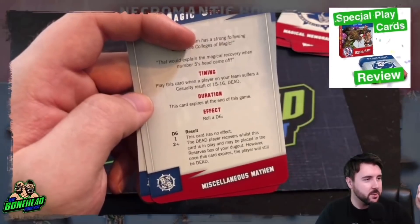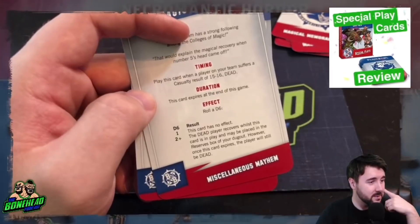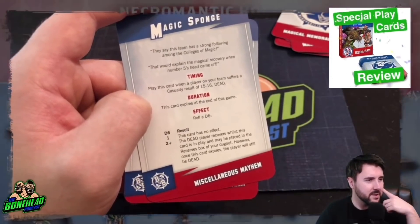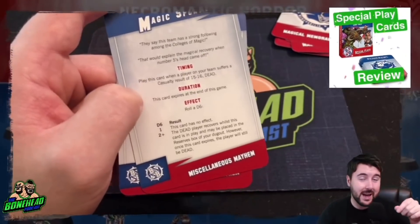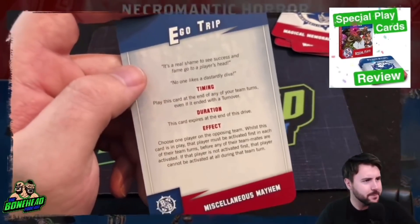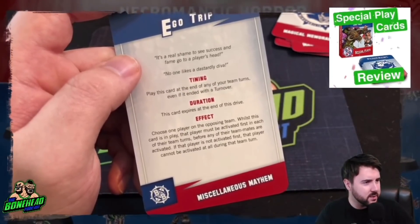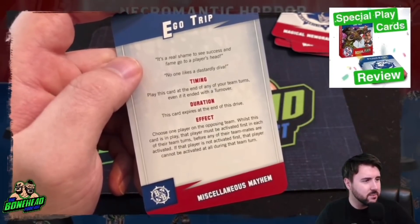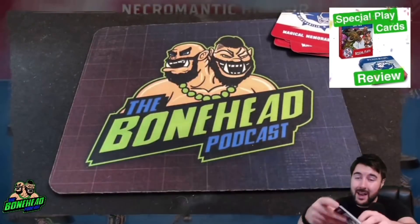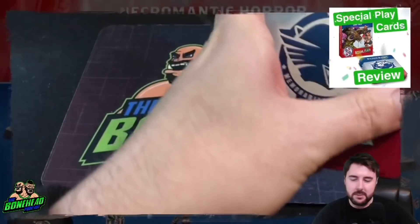'Magic Sponge': play when a player on your team suffers a 15-16 dead result — on a one they're dead, on a two plus they're placed in the reserves box. However once this card expires at the end of the game they are still dead. I'd rather have an apothecary. 'Ego Trip': play at the end of any of your team turns — choose one player on the opposing team, while this card is in play until the end of the drive that player must be activated first in each of their team turns. Useful if they've got a ball carrier in a cage — buys your team another turn.